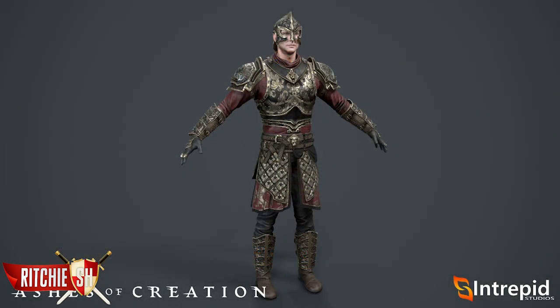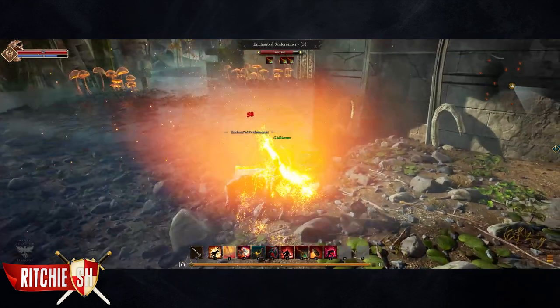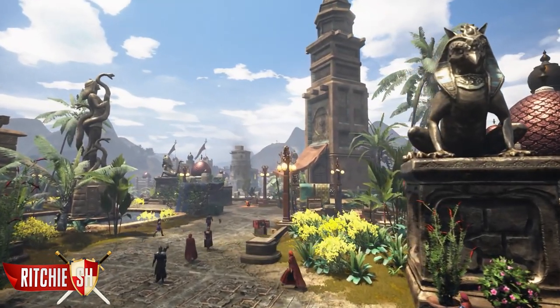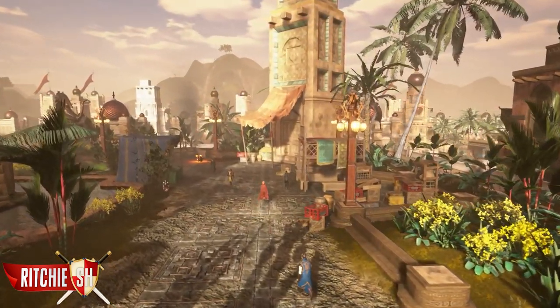There will also be gear sets with set bonuses, along with racial appearance of gear sets, and there will be tiers to the armor that can be unlocked as you reach a certain level. Stats on gear are something that will be able to be further adjusted through other methods in the game, such as enchanting. Players will have the ability to set up player-run stalls in nodes and sell their enchanting services if they choose to follow in that profession.